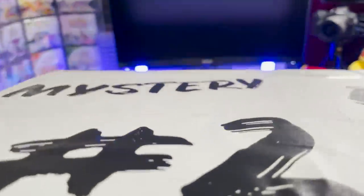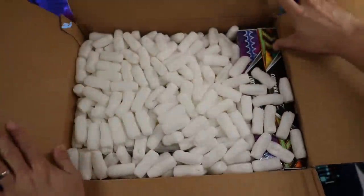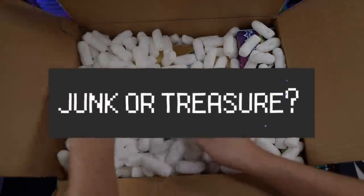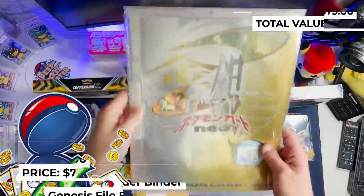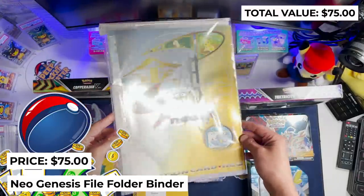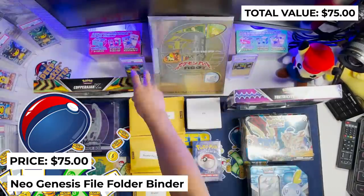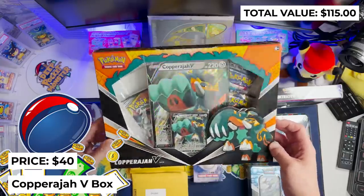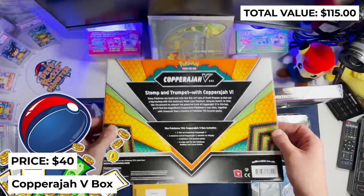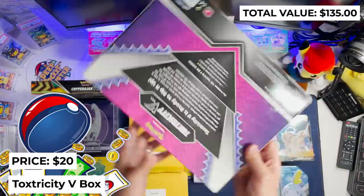All right, mystery box number two. We're going to open this thing up and do it voiceover style. First up, we have a file folder from Neo Genesis Japanese in 1999 — this is $75. We have a Copperajah V-Box, $40 with some nice packs inside. Toctricity V-Box, $20. Somebody's going to get that.